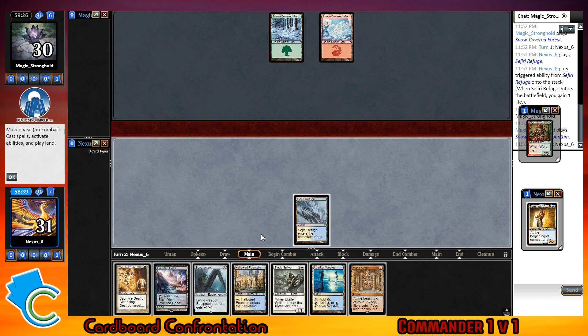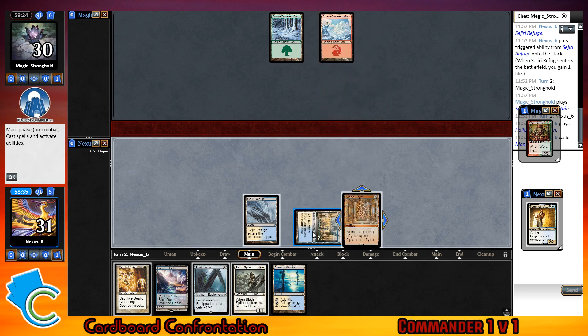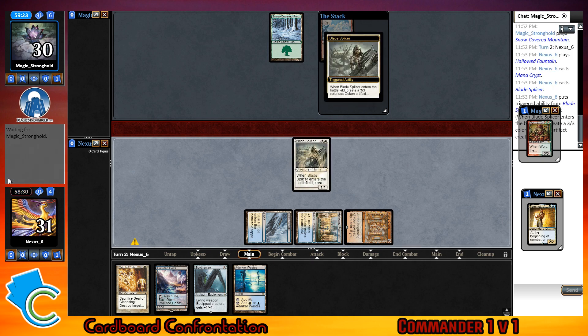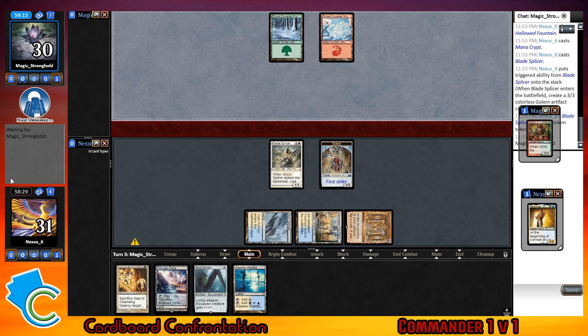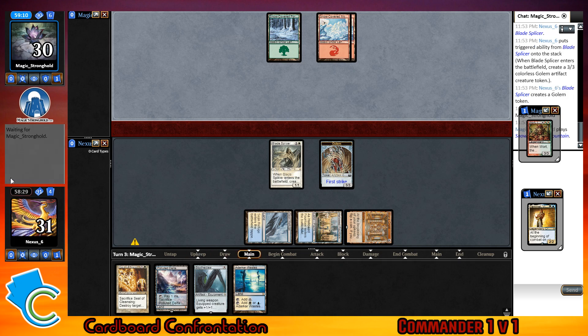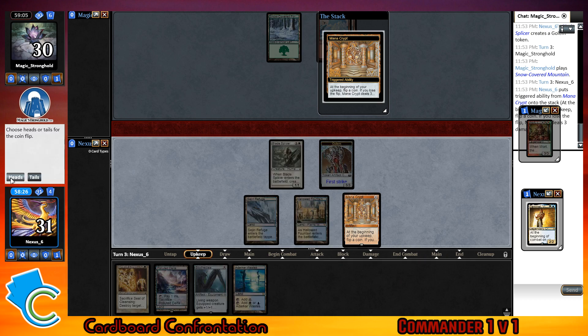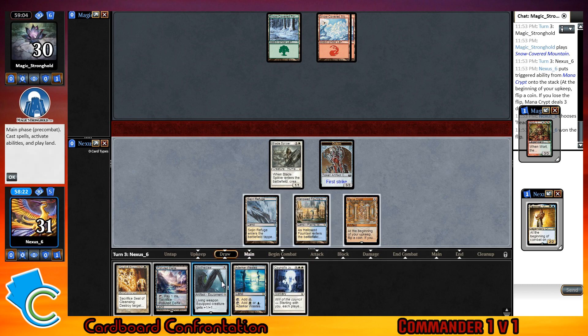I'll play my commander — nope, I'll put that into play and just pay life with this. I find it odd that the blue blade splicer gives flying — it's four mana and makes a flyer — but then the one with vigilance is five mana. I'm like, what, vigilance is better than flying now? One for one, let's keep track, that's kind of a brick.